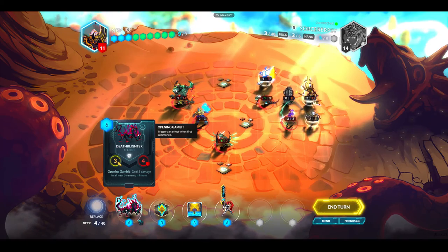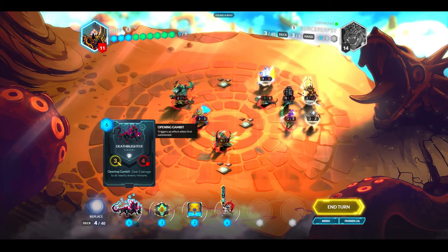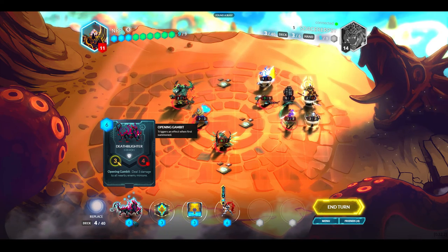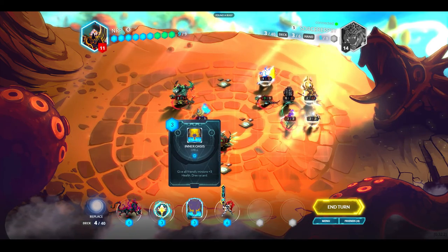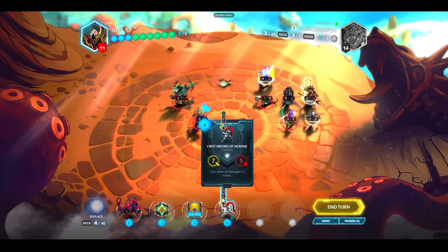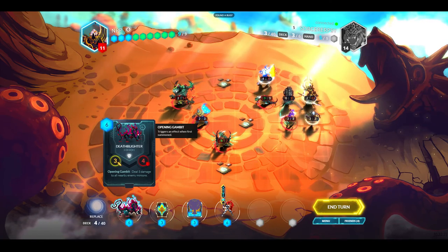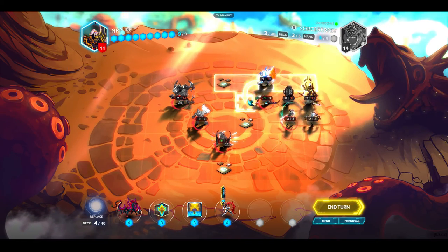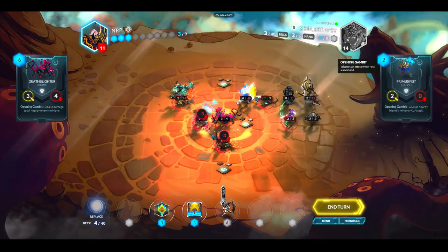Now I can play Death Blighter and it would actually get decent value. That costs three, then I can play this. I'll move like this — only enemy minions — like that. You guys are dead. Now I'll give myself a lot of extra health and kill you.